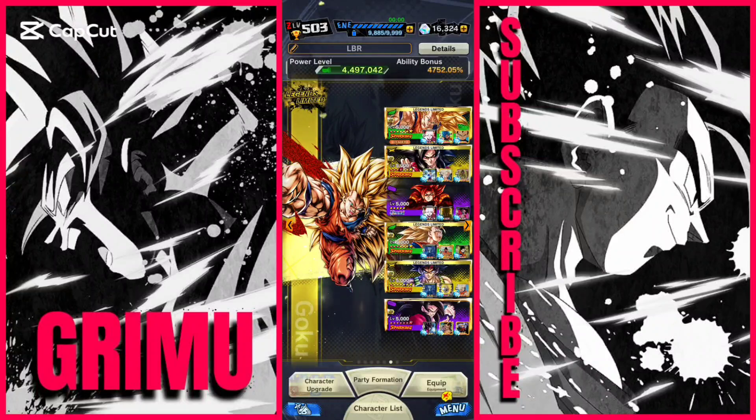Hey, Grimo here, and for this episode of Supreme Saturdays, I'm gonna be running a double Dragon Fist team — one from the Wrath of the Dragon movie, and the other from Dragon Ball GT. This team kinda sucks in the current meta, especially now with my PvP placement being a lot higher. It's probably not the best setup for either of these characters, mainly because I don't have Super Saiyan 3 Goku's unique equipment, which I think plays a pretty big part in the character's performance.